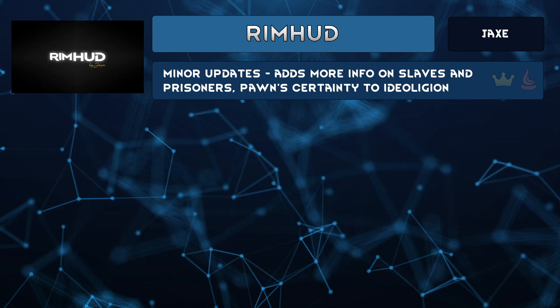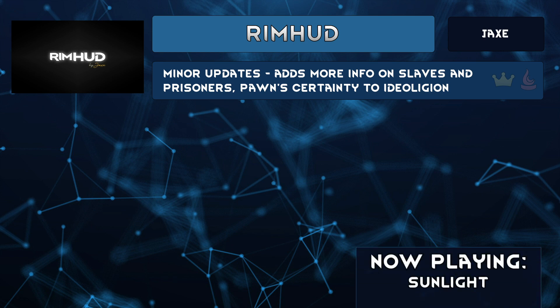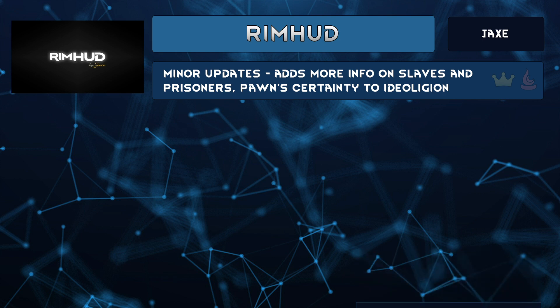Rim HUD by Jaxx has been updated and is another mod that you must have. Get information quickly and easily — no more need to check every pawn's tabs for info like skills or mood. If you already use it and notice that you can't see the rest bar for wild animals, that's now default; re-enable it in the settings. If you don't like taking the chance, insectoids wake up when you're stealing their jelly. Most of the changes apply for displaying by default: prisoner and slave colors, suppression bar for slaves, the resistance and will of prisoners, certainty for Ideology, and fixed presets for Dub's Bad Hygiene.